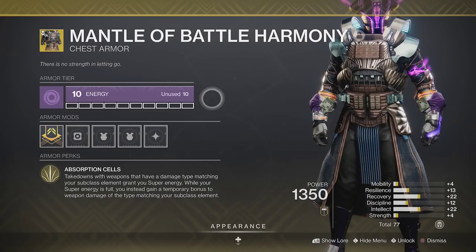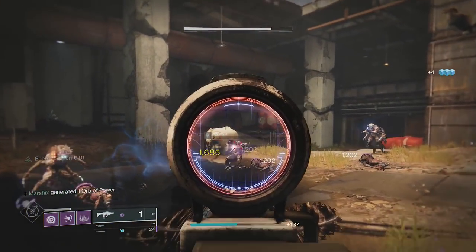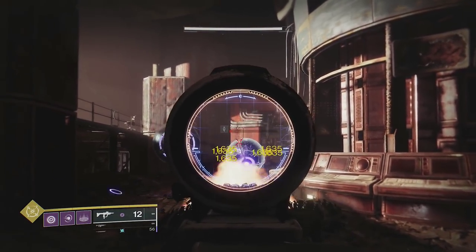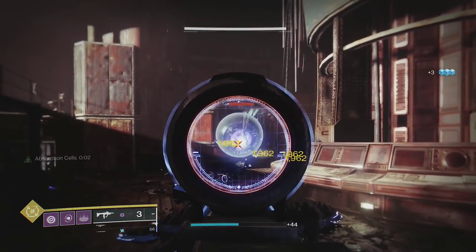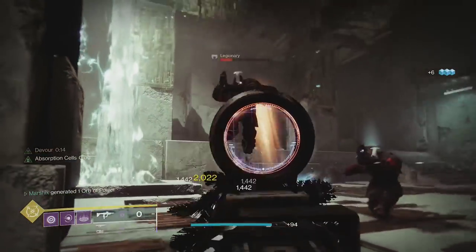The first buff we're using is Mantle of Battle Harmony. This will give you super energy from kills with a weapon matching your subclass, but more importantly, when your super is full, it will give you absorption cells on matching kills. This is a 20% buff that does not stack with other global buffs like Well or Bubble, but it's necessary for a few of the other things we'll be using.